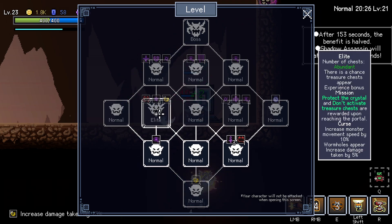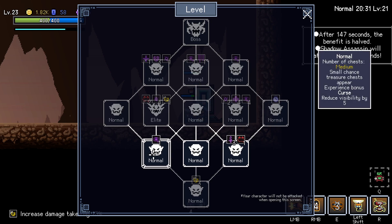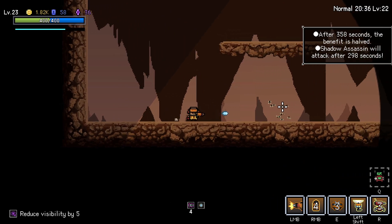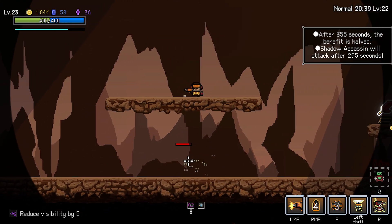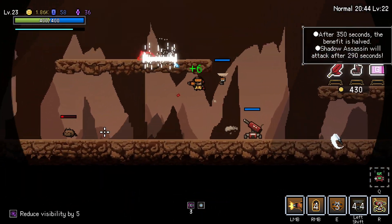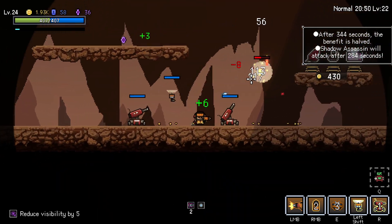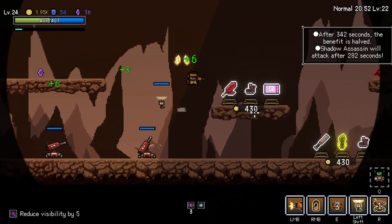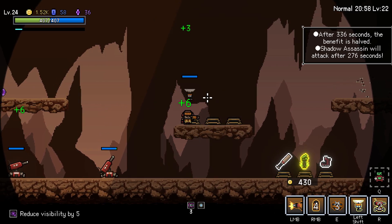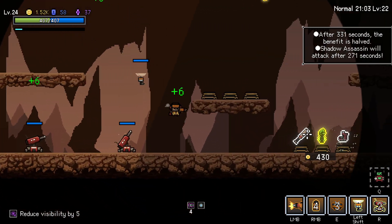I want to hit as many elites. Protect the crystal. Don't activate treasure chests. We are going to go to just... Reduce visibility by 5. So there is like a vignette on the screen. I should probably get my handy dandy murder bots going. We are farmers. Use crit damage by 10% when the character is in the air. That goes nicely with our tornadoes maybe. I don't know.